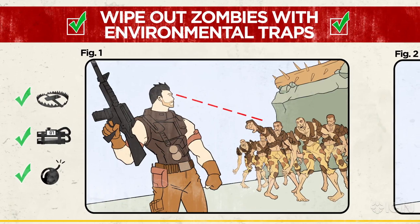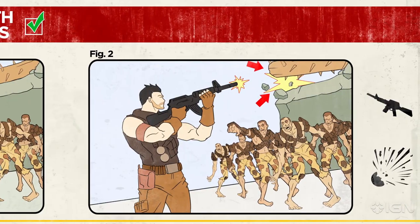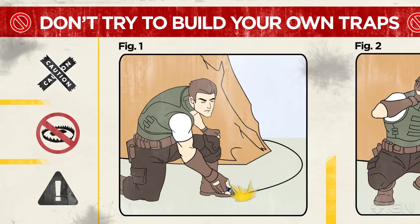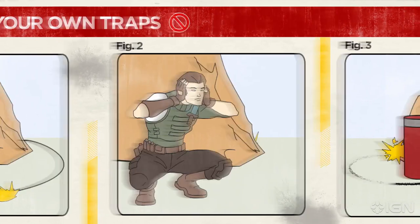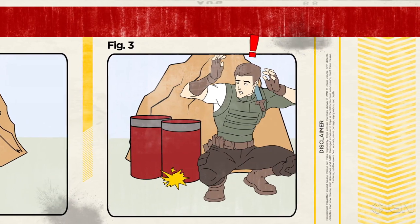When you're fighting a hungry pack of zombies, be on the lookout for handy traps like this rolling spiked log to clear out a whole board at once. But just use the traps that you find. Don't try to build your own, no matter how cool your idea might be. Leave the trap building to the professionals.